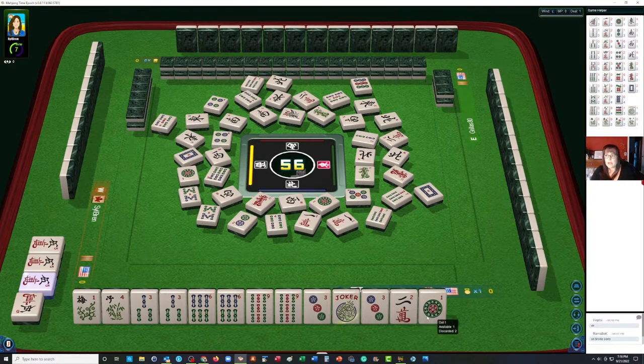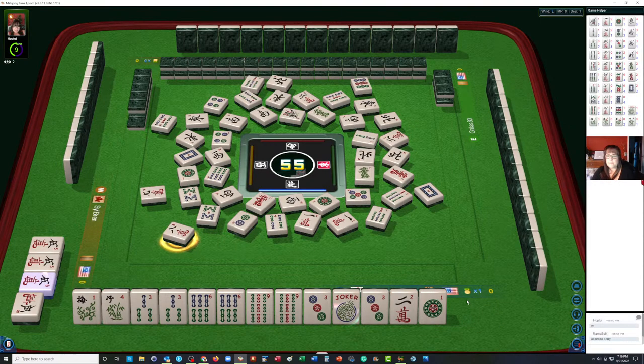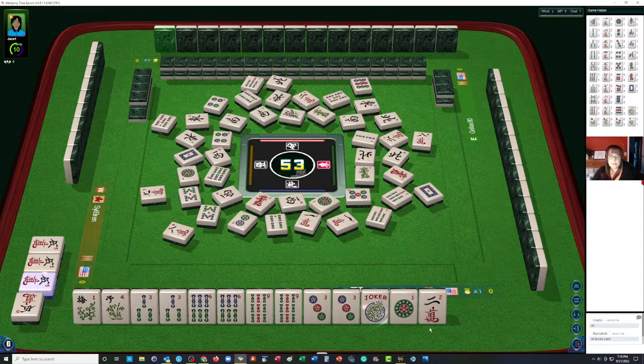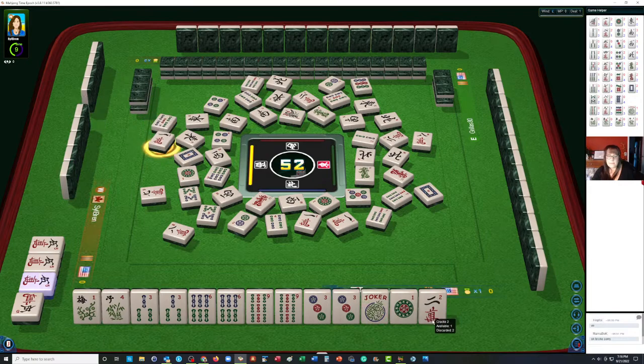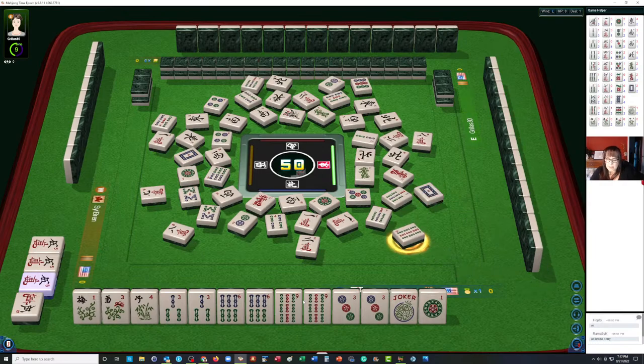There's the five crack, and a joker exposed there. This eight crack is the riskiest tile for us. I think the two crack can maybe go next. We're still waiting to pung and kong. Another flower. Let's let this two go. Now let's see if there's something we could switch to — we could switch to three-six-nine. We could definitely pung or kong that.